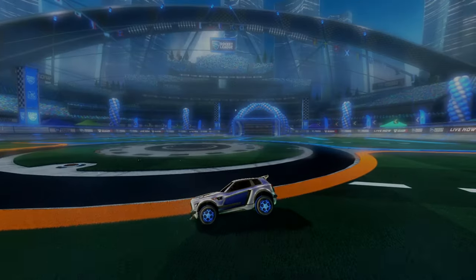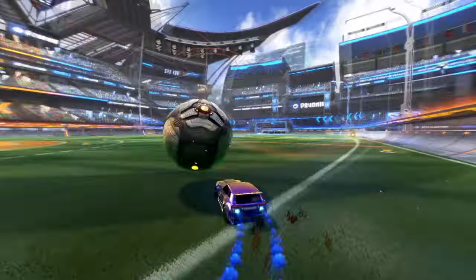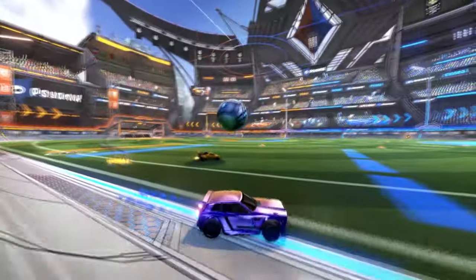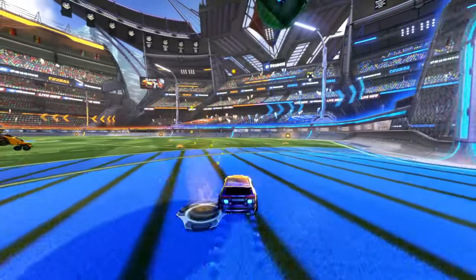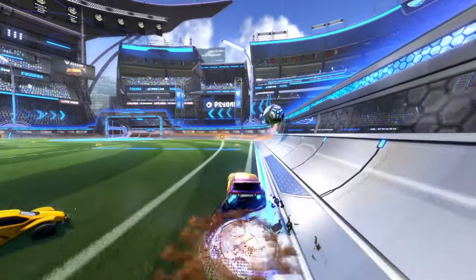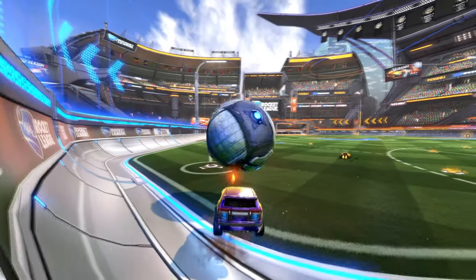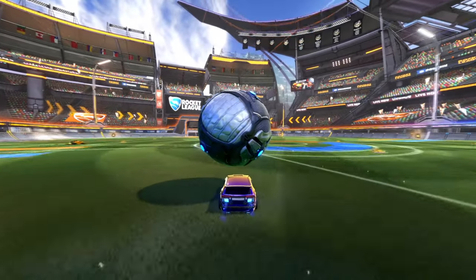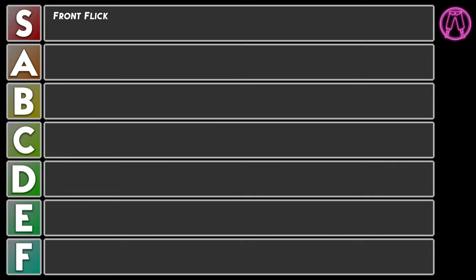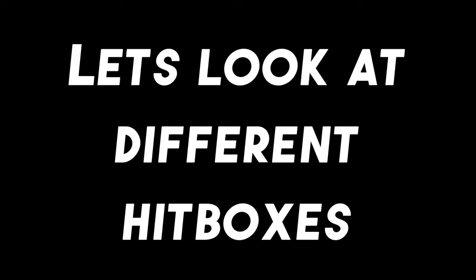The faster you travel the more forward momentum you will have going through the ball, and the slower you go the more the ball tends to pop. Generally when you are flicking you don't want to be going too fast — at supersonic it's very hard to get a flick because you're traveling so fast you can't hit the ball any harder. So with flicks, think smooth not fast — smooth will make it fast. This flick I would recommend picking up as soon as possible; if you don't have it by gold you need to learn it, and the mileage is incredible.